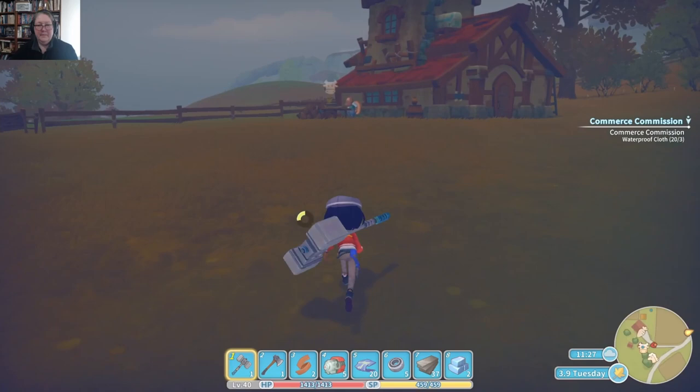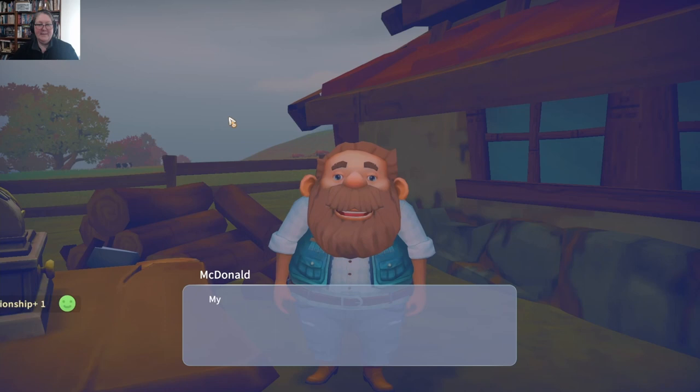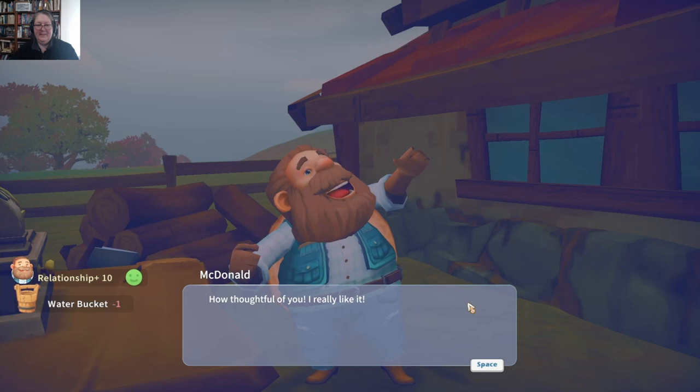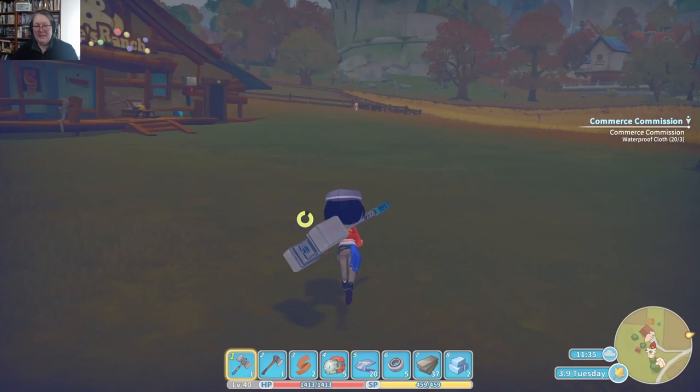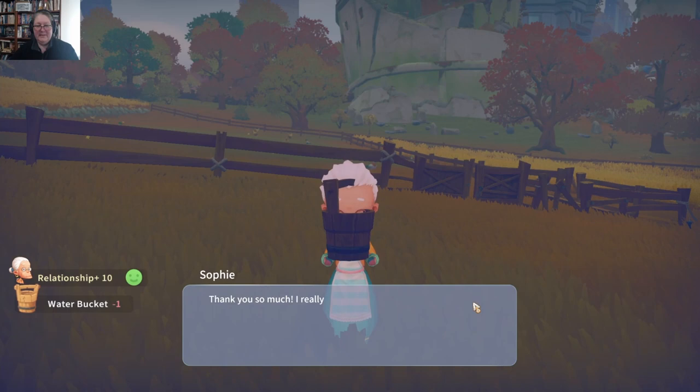Hey Mr. McDonald! I have brought one of your favorite things — a bucket for your Rambo. "How thoughtful of you, I really like it!" You're really welcome. Let's go find Granny Sophie. Hi Emily — I have a bucket for you. "Thank you so much, I really like it!" You're really welcome.